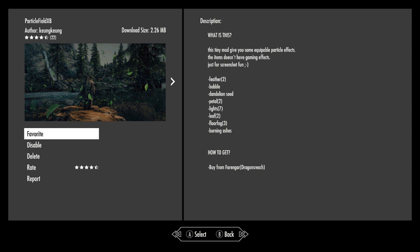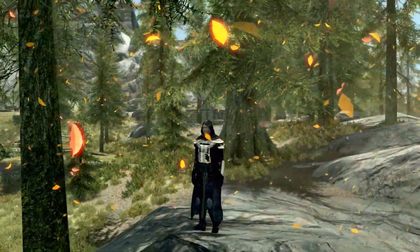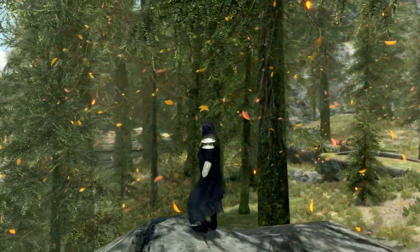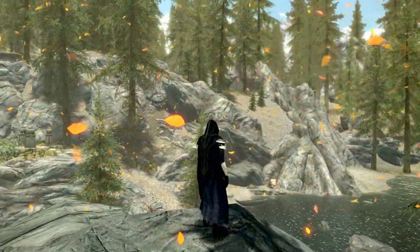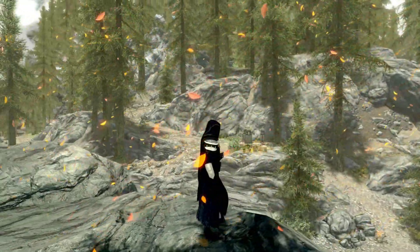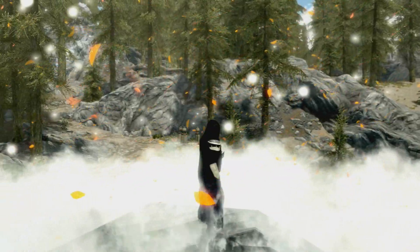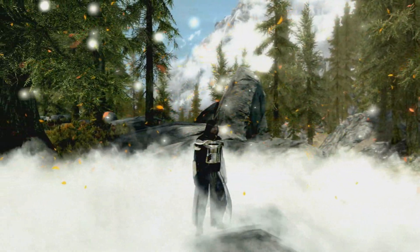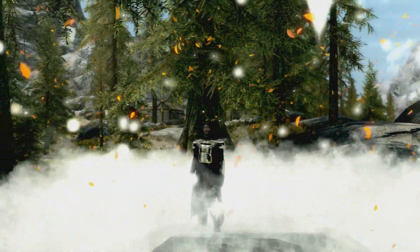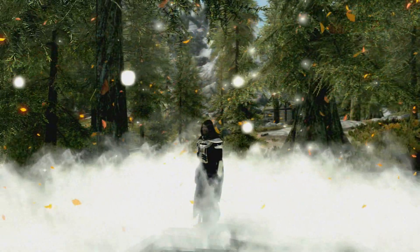Particle Filled — this one is a must if you are doing mod showcases. I'm personally going to be using this one till probably the end of time. We've got a couple of mods coming up next week. In the thumbnails I use a lot of these effects. They are basically going to be like gear to wear — you equip them and they create effects displayed around you, encapsulated in a small area. On screen now you can see we're using the white fog near the feet, which is absolutely awesome. It looks really cool, especially for thumbnails or just general mod showcases.